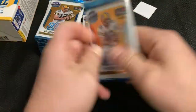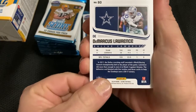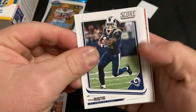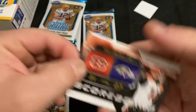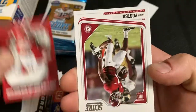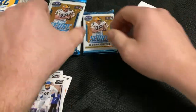First one feels real thick, so I'm going to leave that one. Going through these pretty quick. Andy Dalton, Eric Berry, Robert Foster, Dalton Schultz, Dallas Goodhart — South Dakota State. Alright, Pack 2.